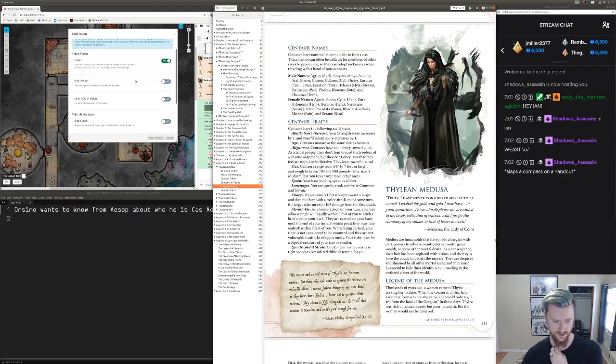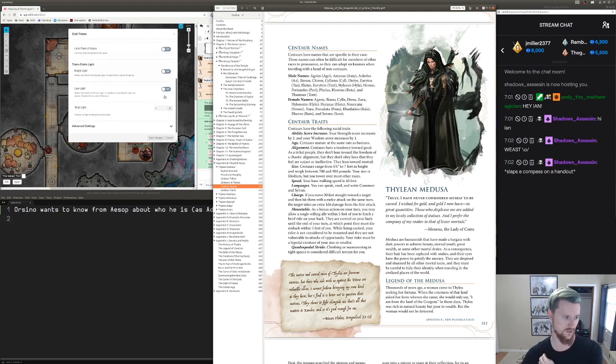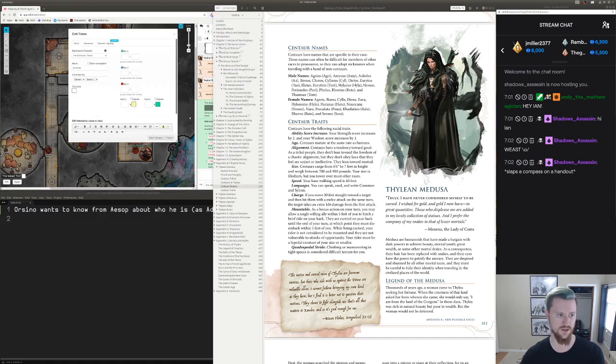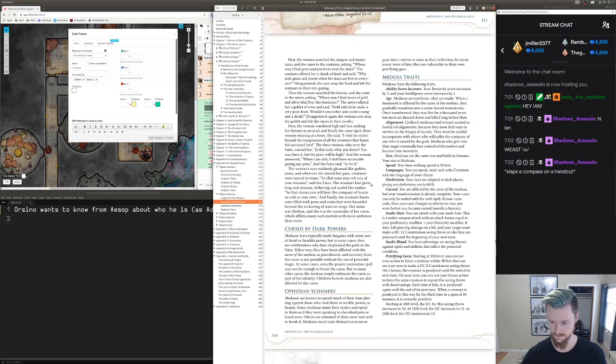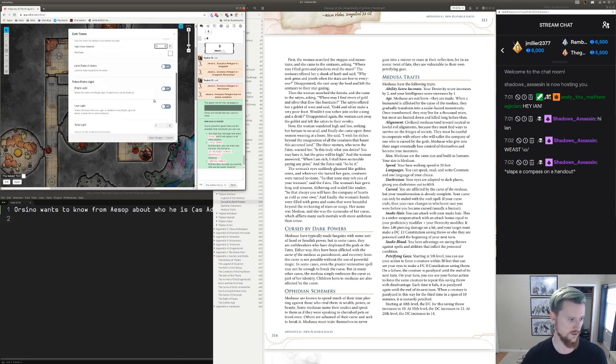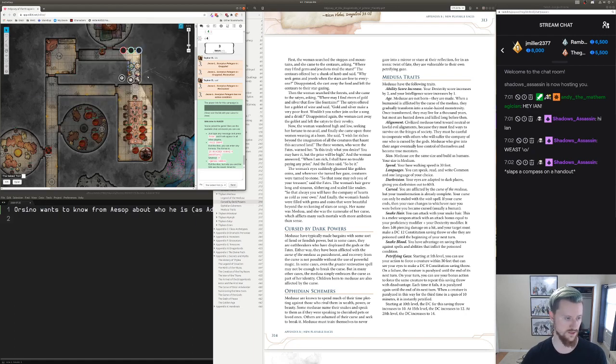Centaurs do not have Darkvision, so he doesn't have Night Vision and he's not emitting Light at all — he's got Sight but no Light source. Medusas have Darkvision, so we're going to turn on Vision, turn on Night Vision at 60 feet, and save changes.